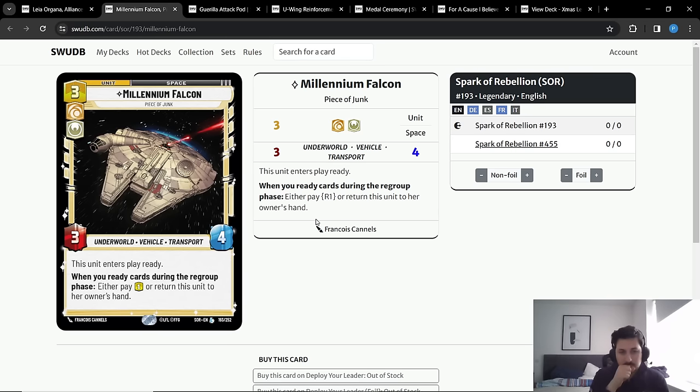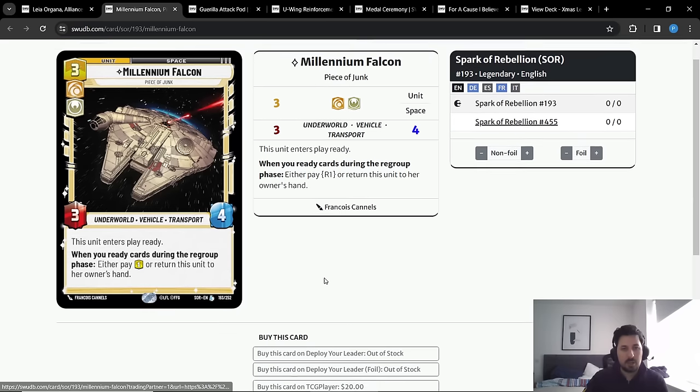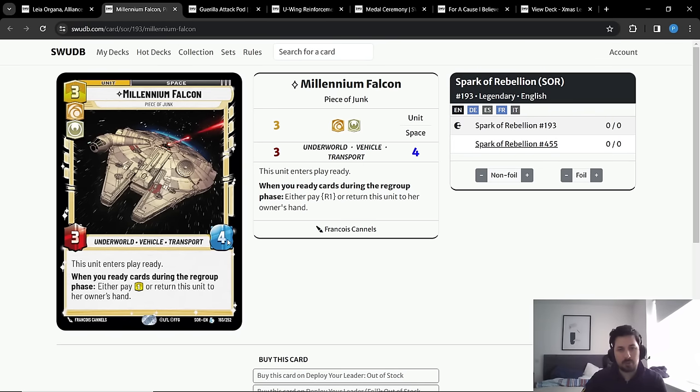Falcon basically gives you an extra element of reach from your U-Wing Reinforcement, and even for five resources it's not a bad card to play. If you're building an aggro deck focused on U-Wing Reinforcement, I strongly encourage you to try Millennium Falcon in your main board, even though it makes the deck slightly more expensive budget-wise. If you happen to have the card, give it a try — it's a very nice card.